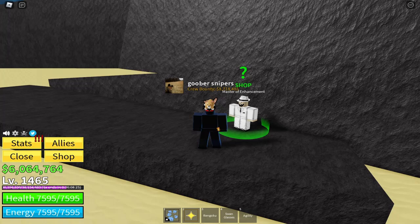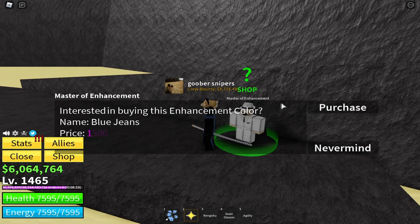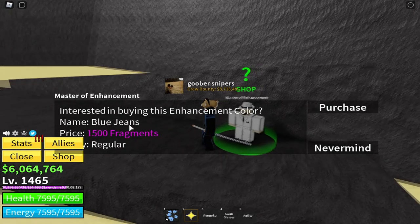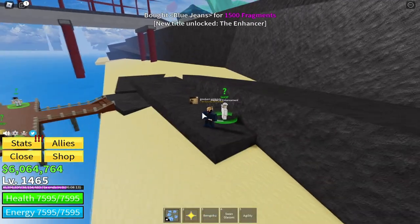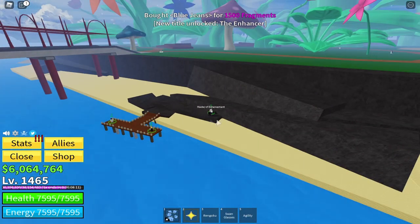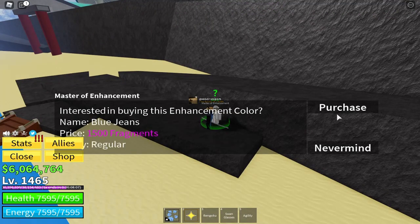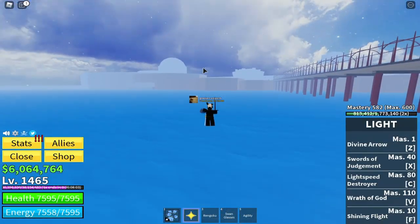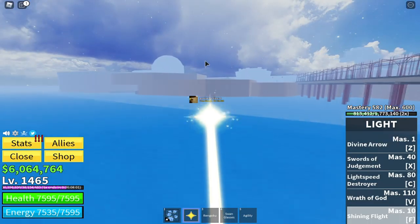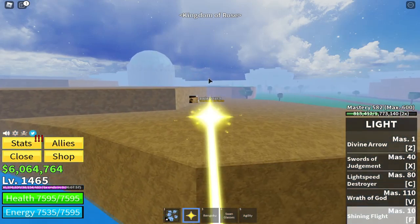Yo, what's up you guys! I just found the master of enhancement. I'm gonna buy him real quick — I got blue jeans for 1500 fragments. I found him at the dock of Green Bit.